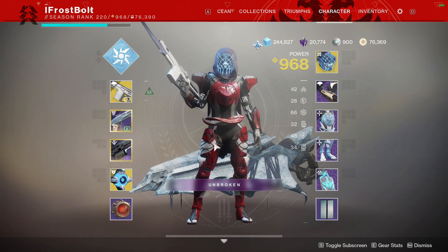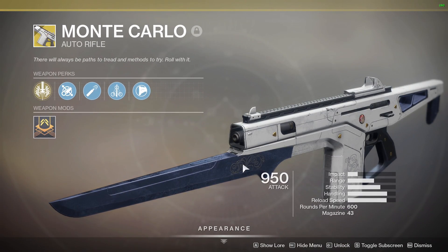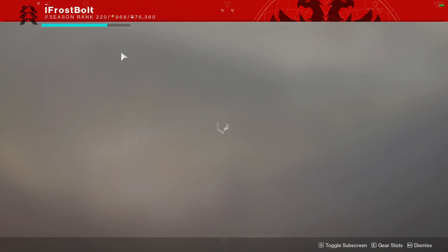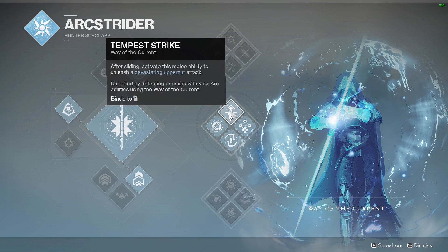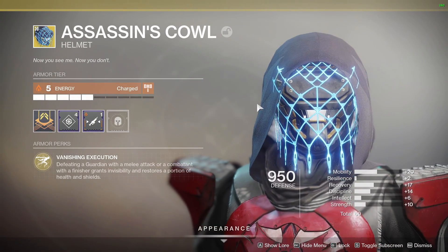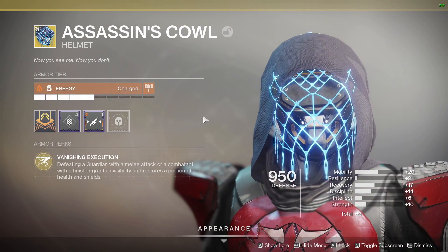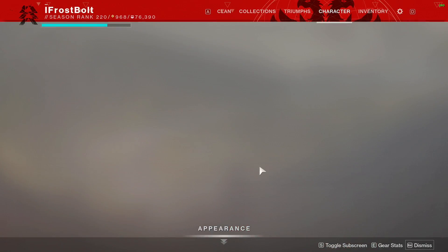The main weapon of this loadout is obviously going to be Monte Carlo. Monte Carlo, as soon as you get a kill, is going to refresh my melee ability. We're going to chain that with the Middle Tree Arc Staff Tempest Strike melee ability — after sliding, activating this melee ability unleashes a devastating uppercut attack. This one does a lot of damage, it's a lot of fun, very stylish. It does not one-shot unfortunately. But we're going to chain that with an exotic known as Assassin's Cowl — whenever I get a melee ability kill, I'm going to refresh my health and also grant invisibility.